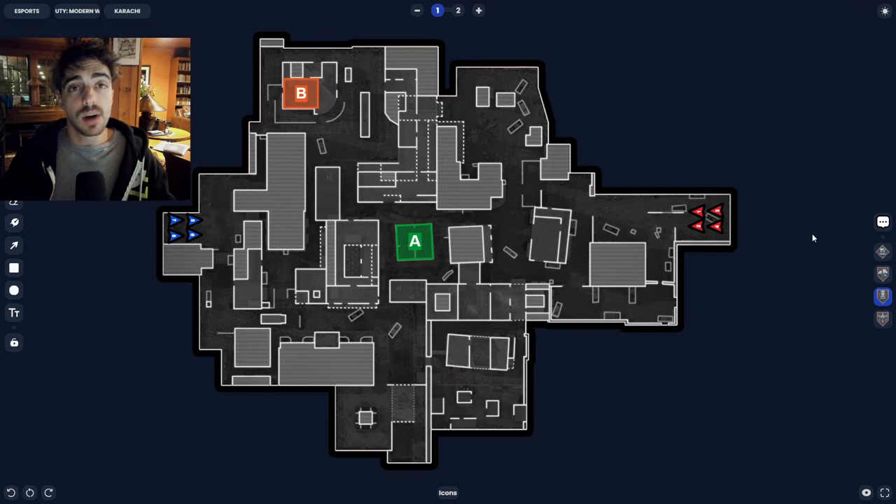Lastly, Karachi in control — similar to the hardpoint, you're going to see a balanced 2-2 split. If you're an SMG player, definitely want to be playing this control map because it's going to allow for more beneficial gunfights. It's the most balanced of all the control maps in terms of two SMGs and two ARs, and that's what you'll see with basically every CDL team.